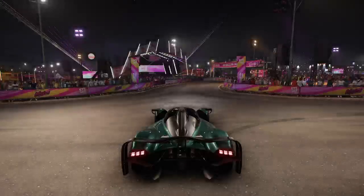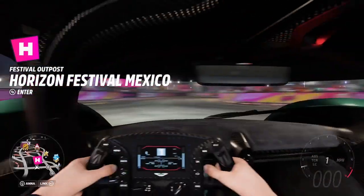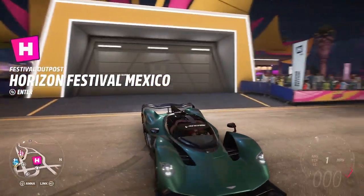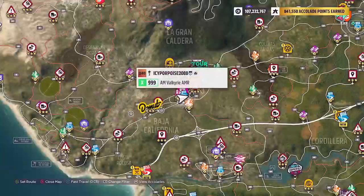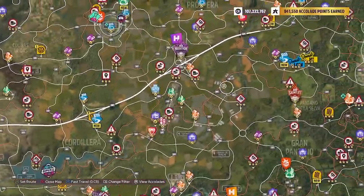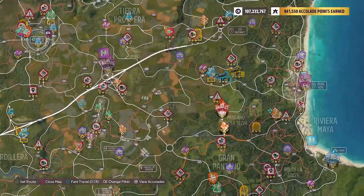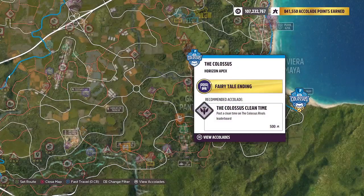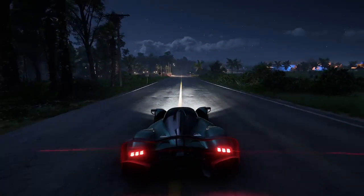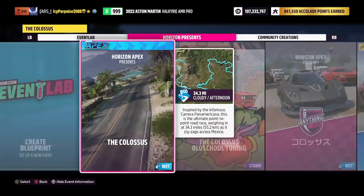One more thing before we go into a race — this is one of the T.O.s, you can see this engine cone. Very nice. And I think I know the perfect track to test this on. We have a few new road races, but I think the Colossus would be the perfect track to test this car. So let's not waste any more time and do 34.3 miles in the Valkyrie AMR Pro.